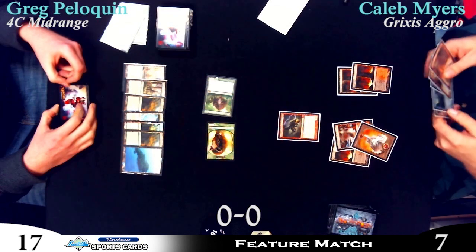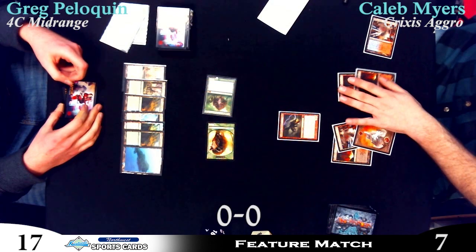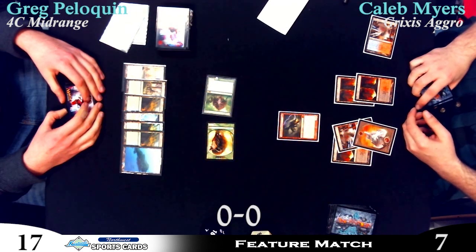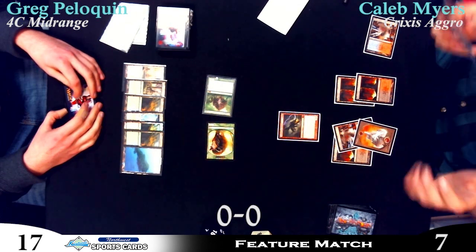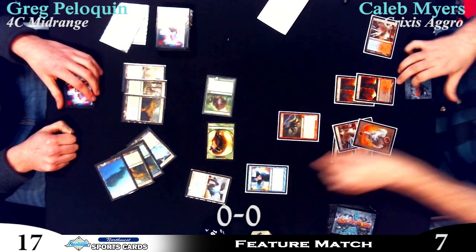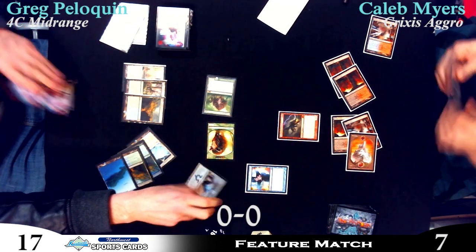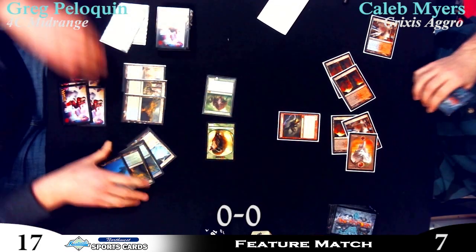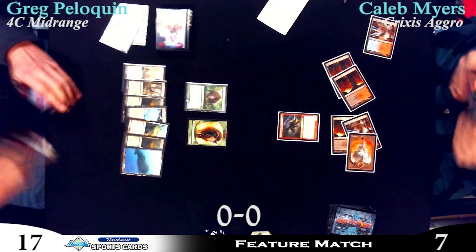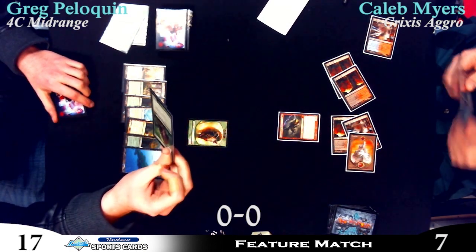Speaking of spoilers we were talking about earlier — do you think Skull Crack would be an all-star in Caleb's deck right now? Yes, I think it would be played, especially if not mainboard then sideboard. You see the Thragtusk and you're like, well, you pay five but only take four for a five-three. It would be very devastating, especially with the Sphinx's Revelations. And there's a Restoration Angel — Syncopate for four. Greg probably wasn't expecting a counterspell, thinking the blue was just for Tandem Lookout.